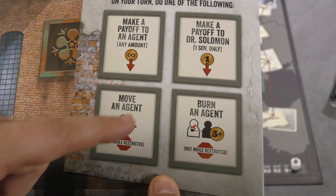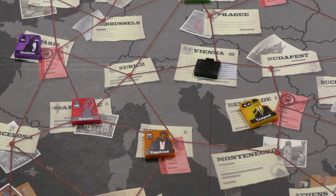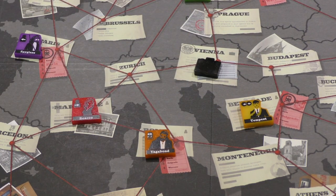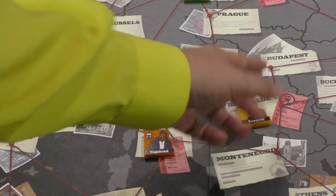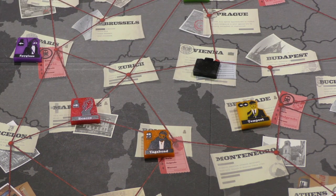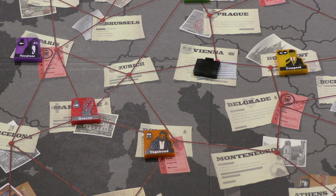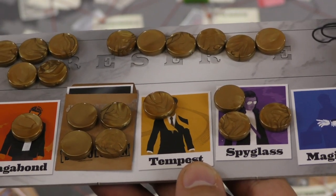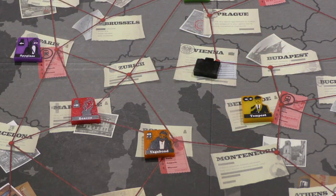You can also move an agent or burn an agent. When you move an agent, you announce which agent you're moving to an adjacent city — for example, I can move Tempest to Budapest. You can also move any agent in a city with a train ticket to another city with a train ticket. After announcing, starting on your left, each other player can challenge you or pass. If everyone passes, you make the move and use that agent's special ability. If someone challenges you, it's because they have at least one coin on that agent. If Susan challenges and says 'one,' and I only have one coin on Tempest, I can't move Tempest and my turn is over.